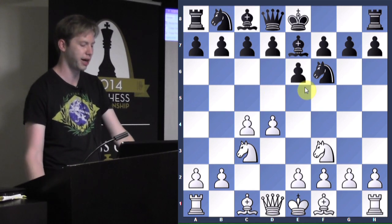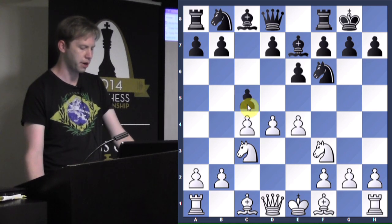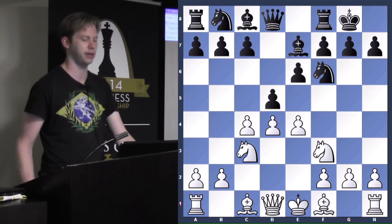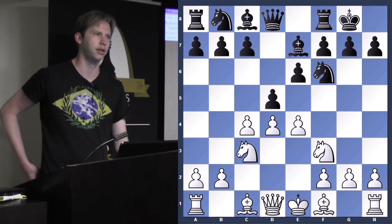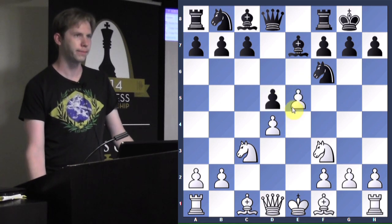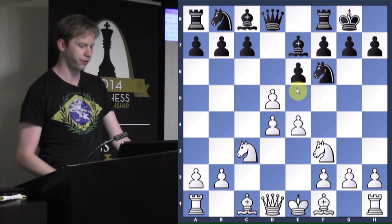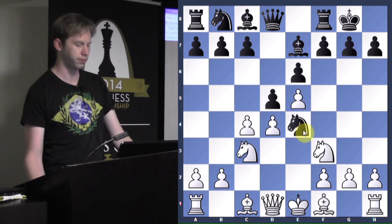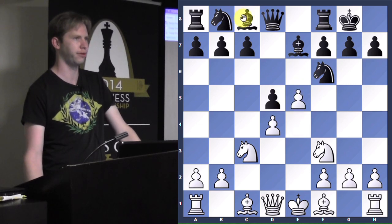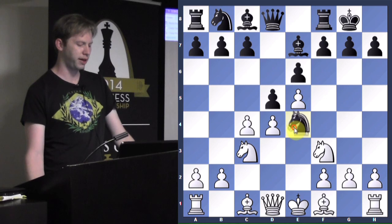So bishop e7, and now he really should go d5 - otherwise white takes over the center. But he castled, so white used the opportunity to go e4. Black played c5, and this ends up getting into a Modern Benoni, which is not a good form of it with a bishop on e7. D5 is what black really needs to do to counter-attack in the center. What would you do here as white? E5 - gain space! But why not take first and then e5? What's the difference? It activates the bishop - that's why you wouldn't take on d5, because it activates the bishop from c8. That's a huge difference - between having that bishop shut in for a long time versus open.